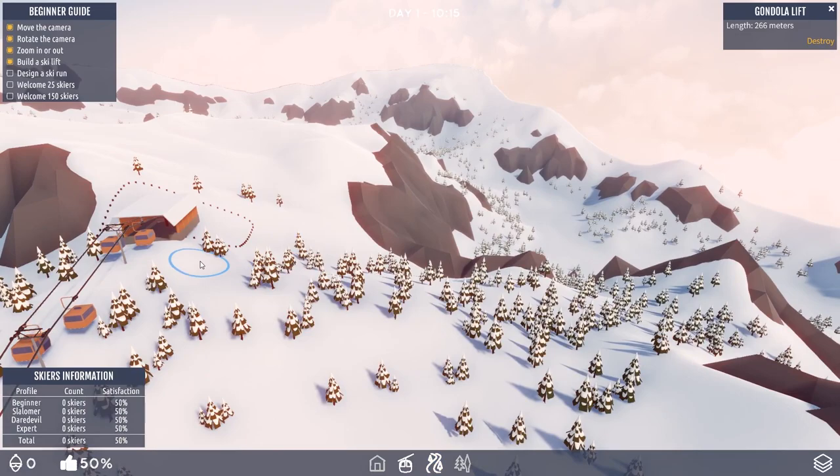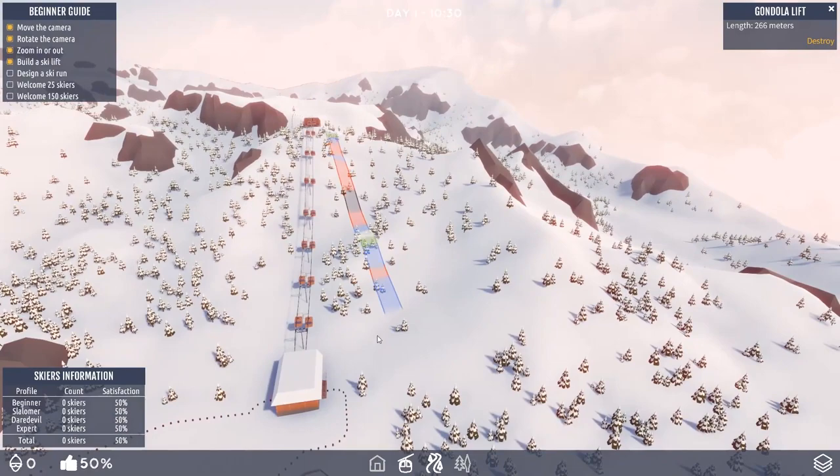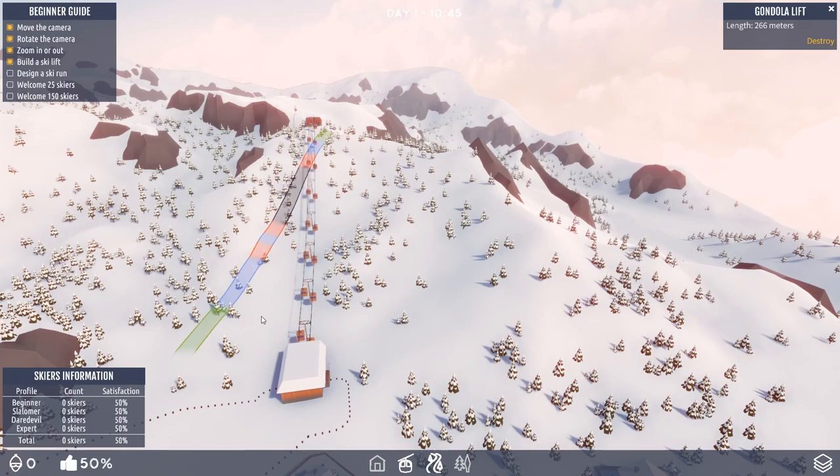It'll show you which colour difficulty it is — black is the most difficult, green is the easiest. So we can have black runs, but it'll only attract expert skiers. We need a mixture of all of them, so one of each will do. And if we make this one weave a little, we can probably stay away from black and have a little red run going on.